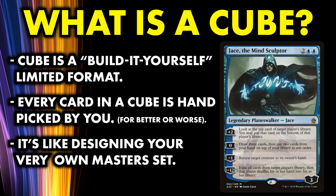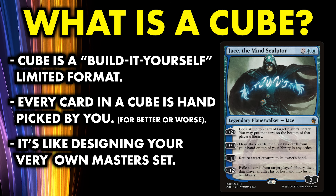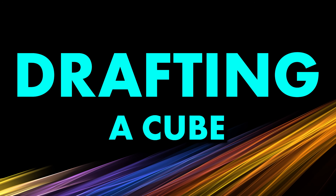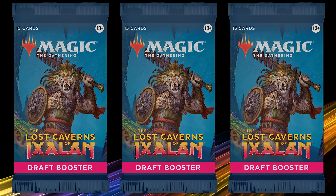Instead of creating brand new cards, you're building the set out of a few hundred cards chosen from every card that has ever been made for Magic the Gathering. So if you were going to design your very own Magic set to be drafted using only reprints, which cards from throughout Magic's history would you want to include? The cube is your oyster.